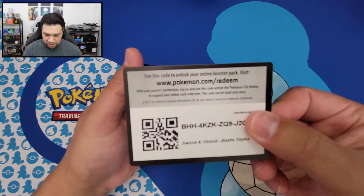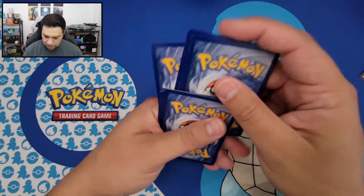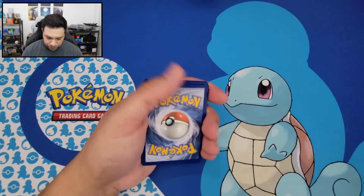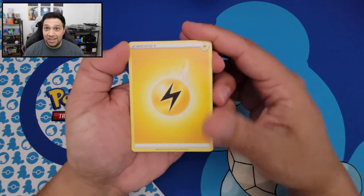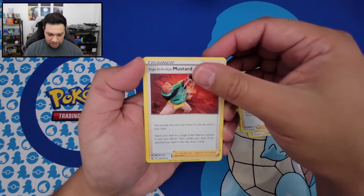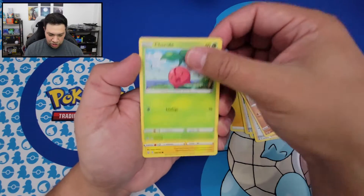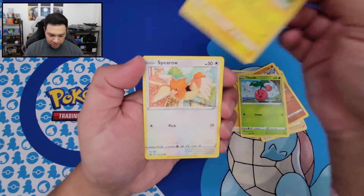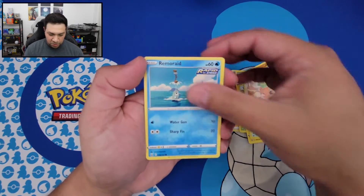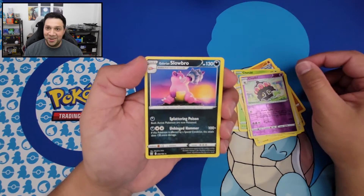Okay, there's the code card. We got Lightning Energy, Bisharp, Cheryl, Single Strike Mustard, Minefu, Cherubi, Pachirisu, Spearrow, Remorade, Claydol Reverse Holo, and a Galarian Slowbro.